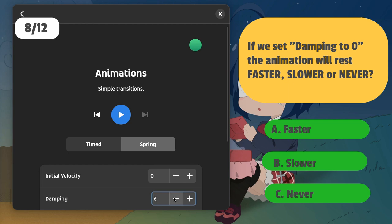If we set damping to zero, will the animation rest faster, slower, or never?